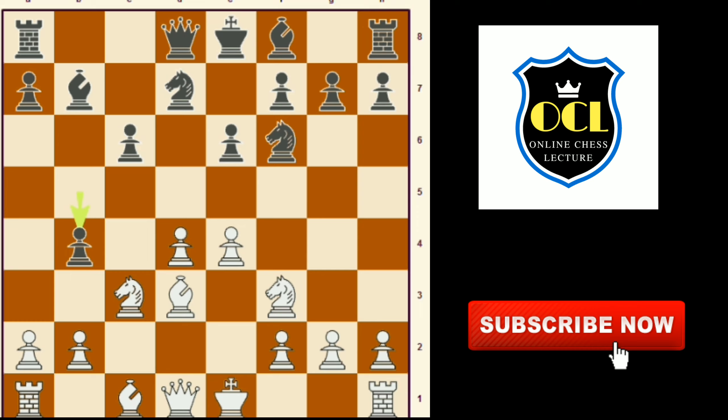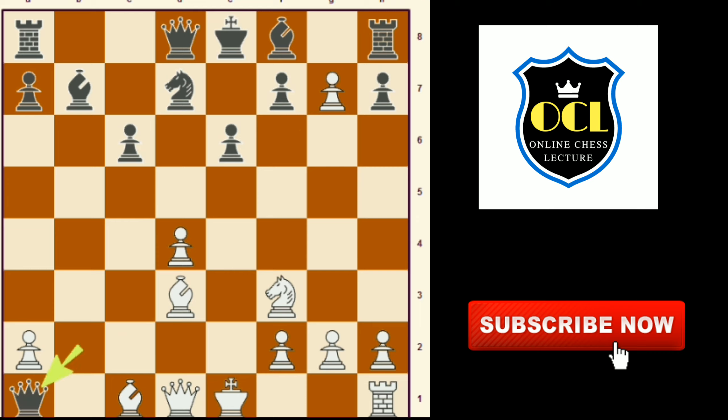Rosenbeck did not defend his knight and he went sharp by playing e5, b takes c3, e takes e6, c takes b2, f takes g7, bishop takes a1, queen g takes h8, queen to a5 check, king to e2.